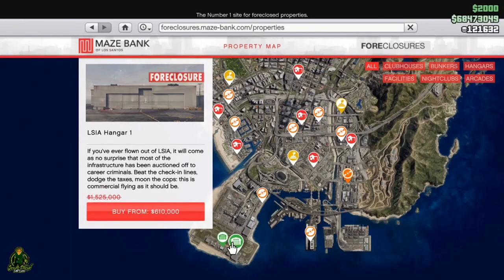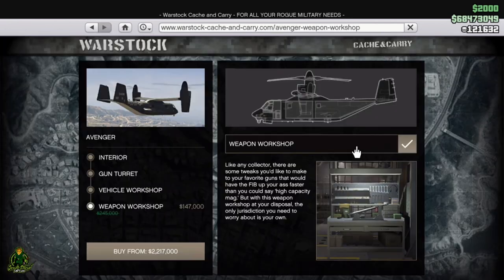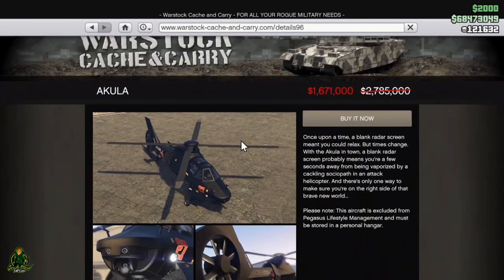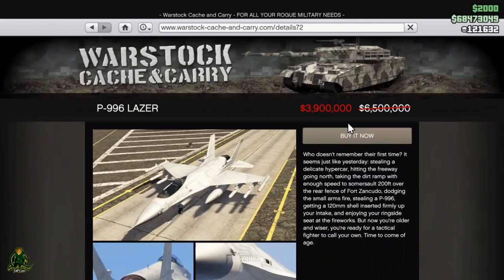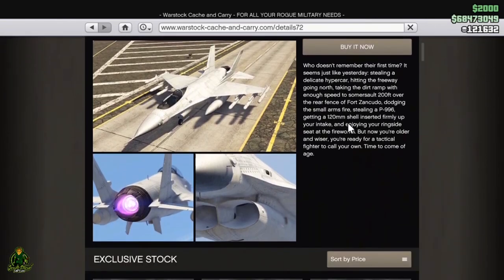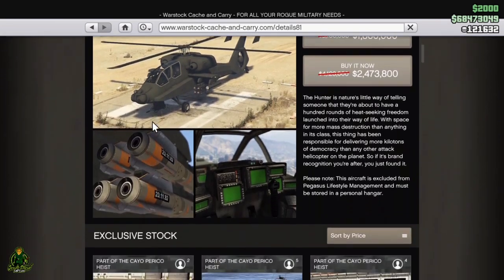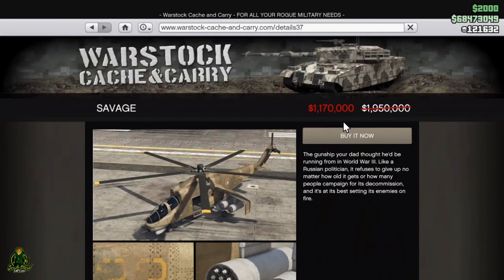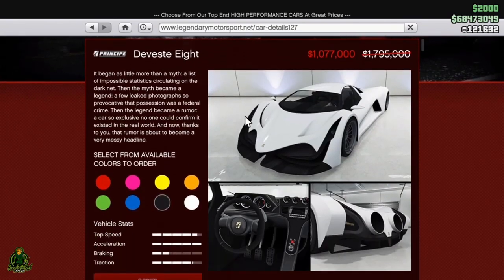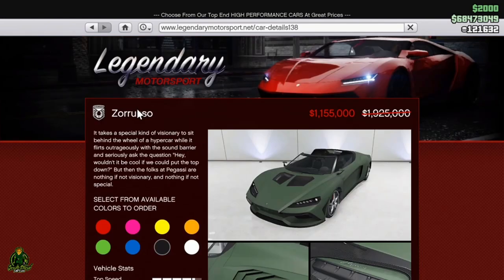We also got 60% off hangars, 50% off yachts, 40% off the Avenger and Avenger weapon and vehicle workshops, 40% off the Akula, 40% off the Laser, 40% off the Hunter, 40% off the Savage, 40% off the Devastator, and 40% off the Zeruso.